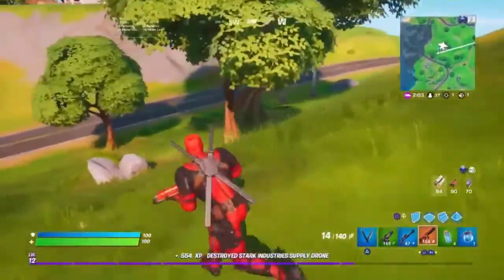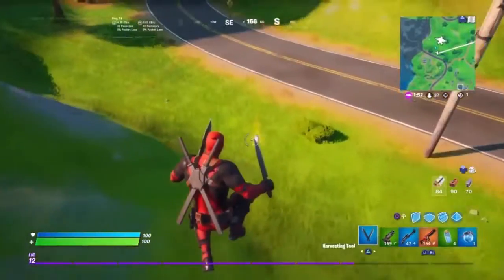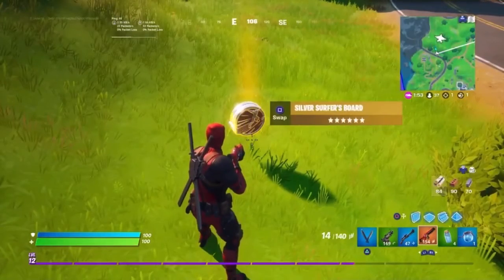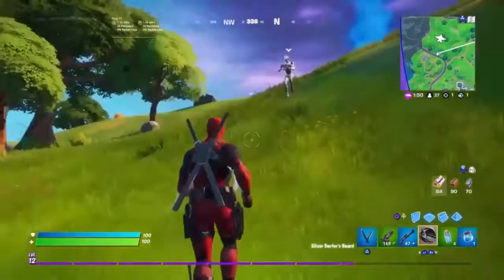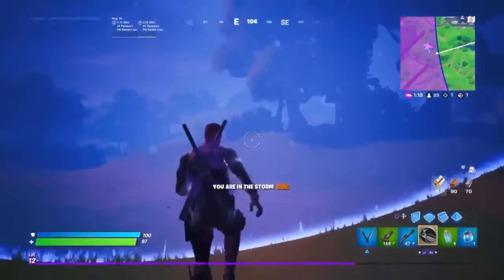So here in a second you'll get to see a closer look at it, and what exactly it looks like, and what it does. As you can see, it's a mythic drop item that goes into your inventory. It's a little circle with the dude — well, Silver Surfer — surfing on it. You'll pick it up and it'll do this.